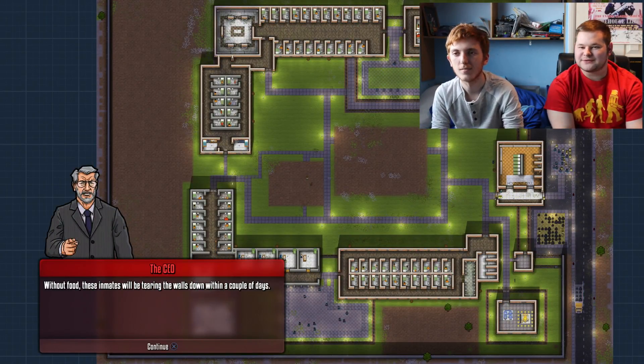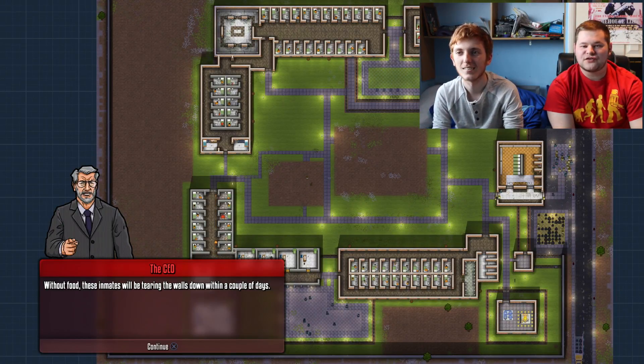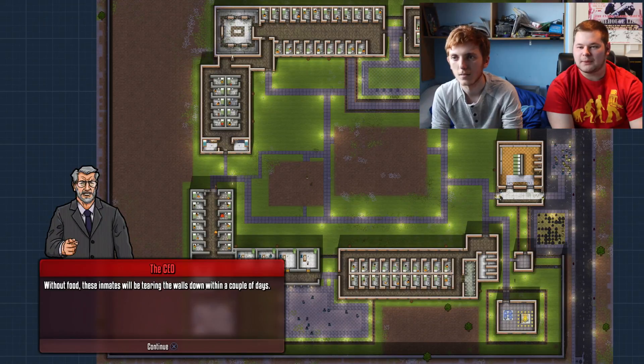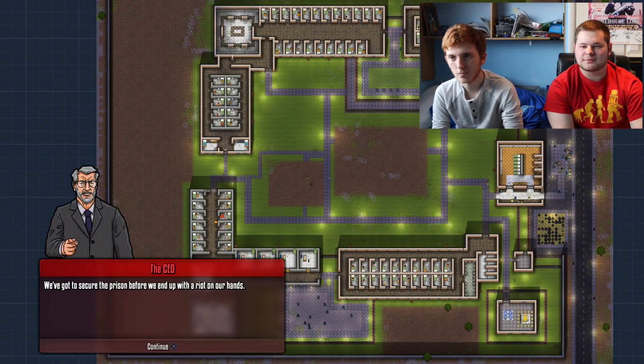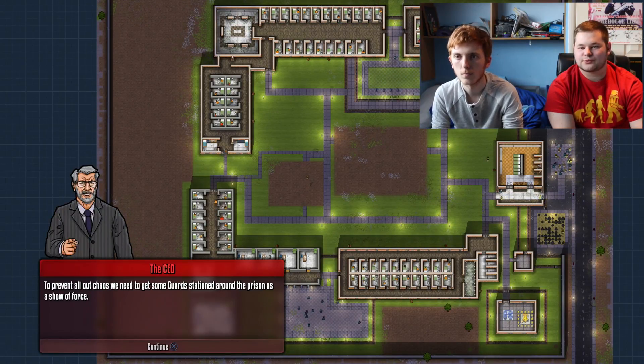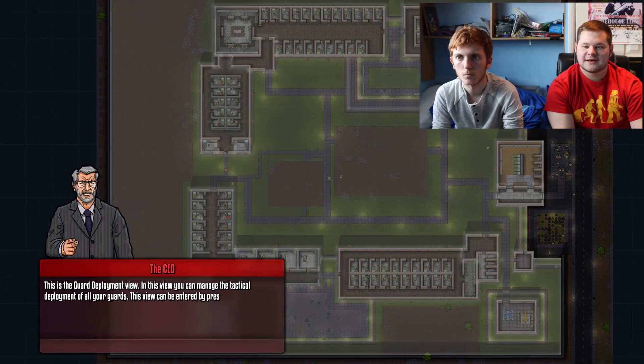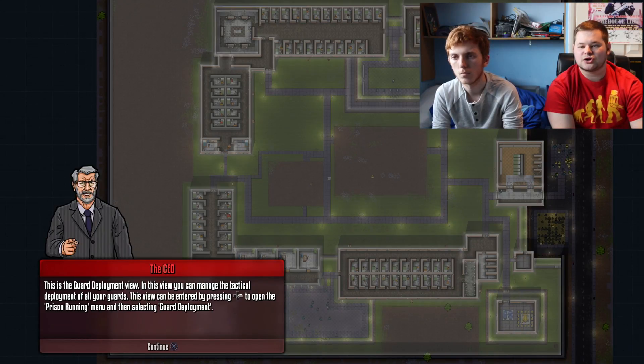Without food these inmates will be tearing the walls down within a couple of days. We've got to secure the prison before we end up with a riot on our hands. To prevent the chaos, we need some guard stations as a show of force. This is the guard deployment view — press right to open the prison running menu and select guard deployment to manage the tactical deployment of all your guards.